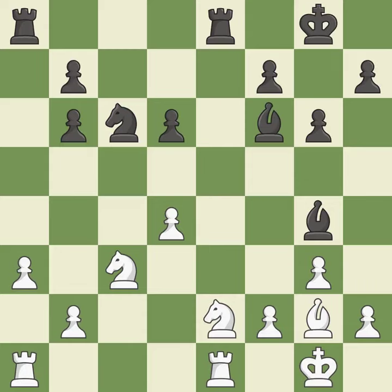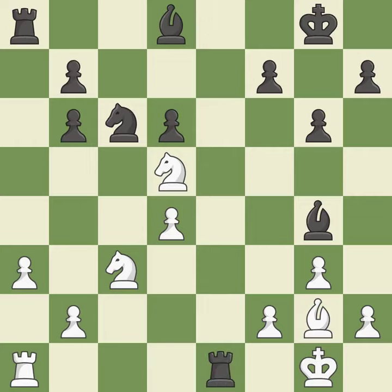This forks pieces by creating a simultaneous attack — this is the only move that works. It is a great move. This defends the attacked pawn — it is best. This reveals an attack on a rook; this is the only good move. It is a great move. This is an equal trade — it is best. It is a fair deal after all captures. It is ideal.